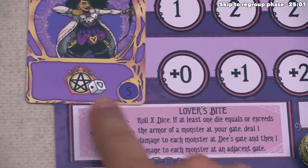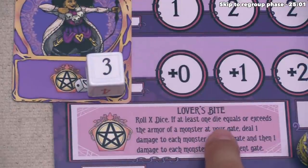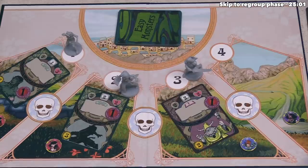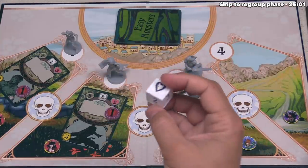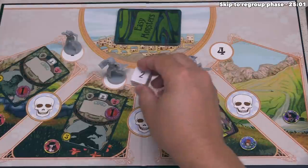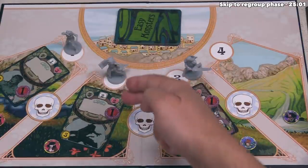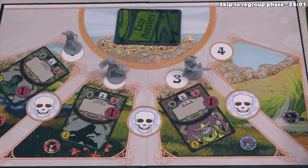Now Dee uses 'Lover's Bite,' her special ability. That lets her roll X dice — the card shows one die — and if at least one die meets or exceeds the armor of a monster at her gate, she deals one damage to each monster at Dee's gate and one damage to each monster at an adjacent gate. Currently Dee is at gate two, and the monster there has armor three, so she needs a 3, 4, or Rat Queen side. She rolls and gets a 2 — unfortunately not enough. The Lover's Bite attack fails.